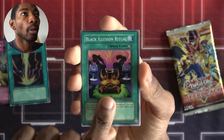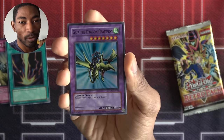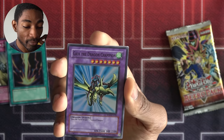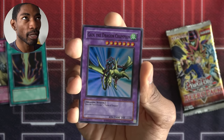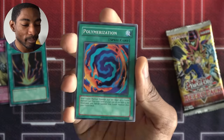Pack number three: Black Illusion Ritual, Hyozan Ryu, Mystic Tomato, Molten Destruction. A super rare — but not exactly the one I wanted. Gaia the Dragon Champion — this takes Gaia the Fierce Knight and Curse of Dragon, two cards also in the set. At least I know Gaia the Fierce Knight is in here. In theory, because I've been using Polymerization, I could technically summon this — unlikely to happen, but anyway.